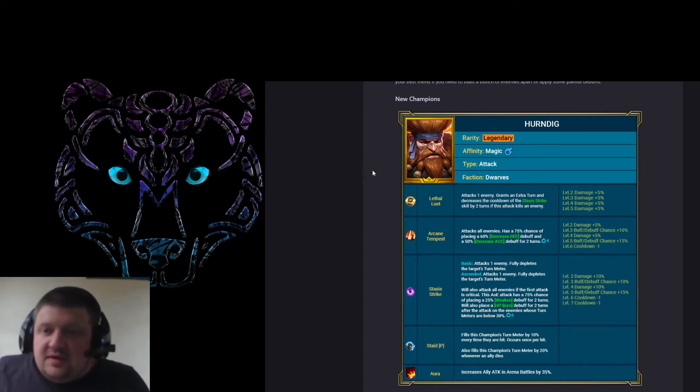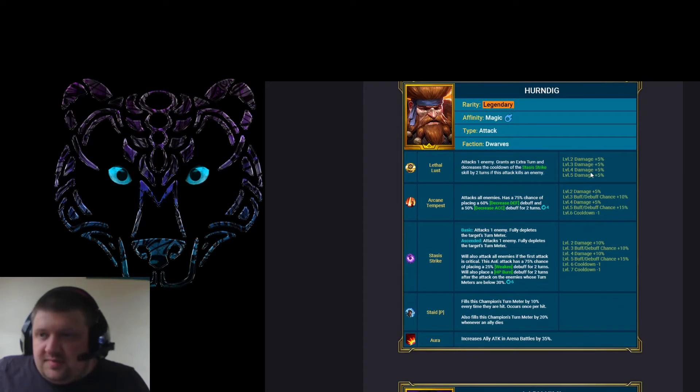So this is his A1 — attacks one enemy, grants an extra turn, and decreases the cooldown of Stasis Strike by two. You can up the damage — it's a generic A1 and it's going to depend on the multipliers. His A2, Arcane Tempest, attacks all enemies and has a 75% chance — which books to 100% — of decreased defense and decreased accuracy for two turns. Potentially, if he got base speed, this is quite good.